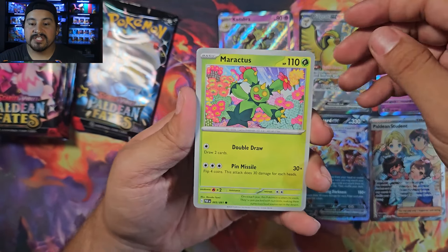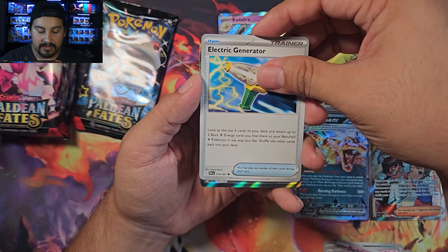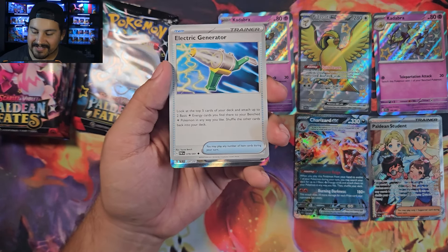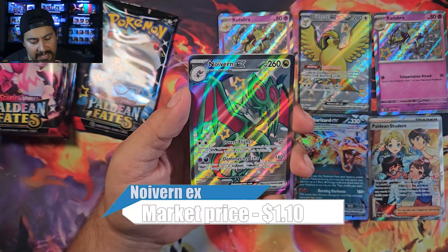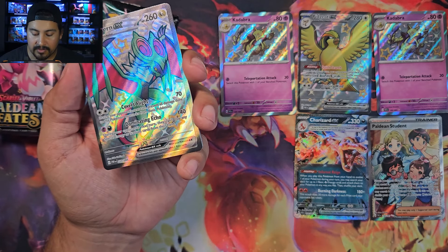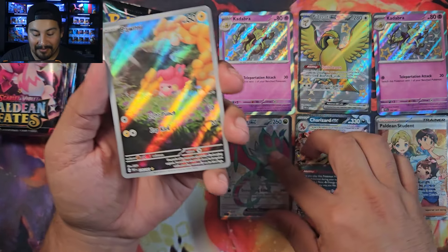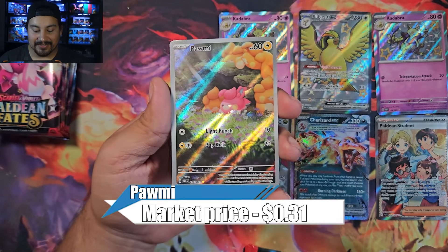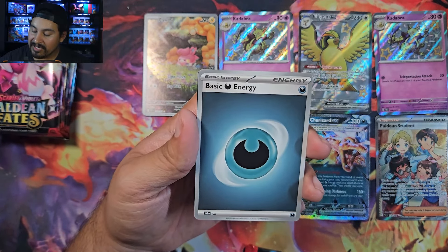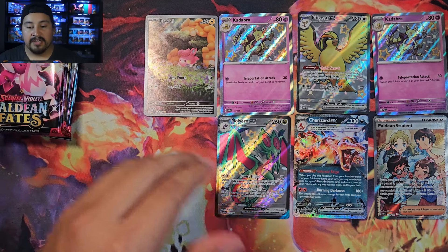Pack five looks like another baby shiny — Maractus, Gimmighoul, Scraggy, Flittle, Gengar, Electric Generator — full art card 220, that's Noivern EX. I already have Noivern but another full art shiny, not terrible. Also an illustration rare Pomi — I'll take that. So Noivern EX shiny, Pomi illustration rare. Pack five had three hits!